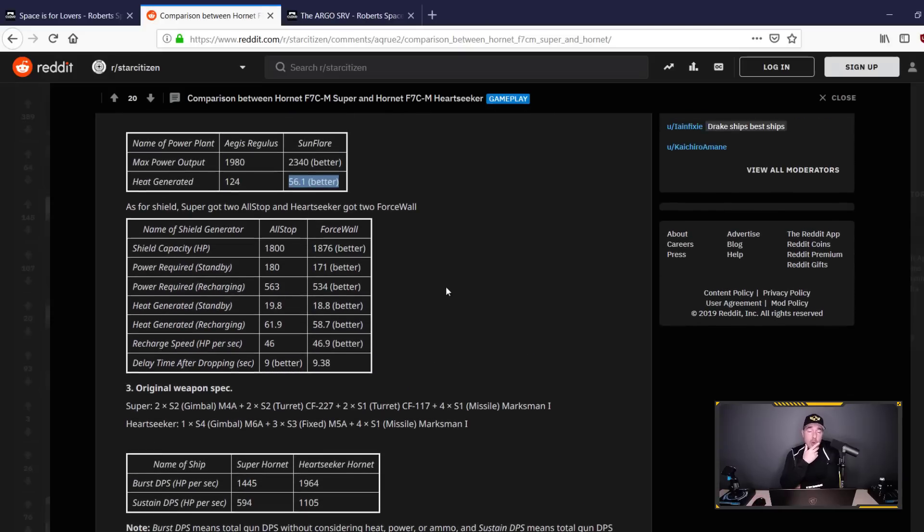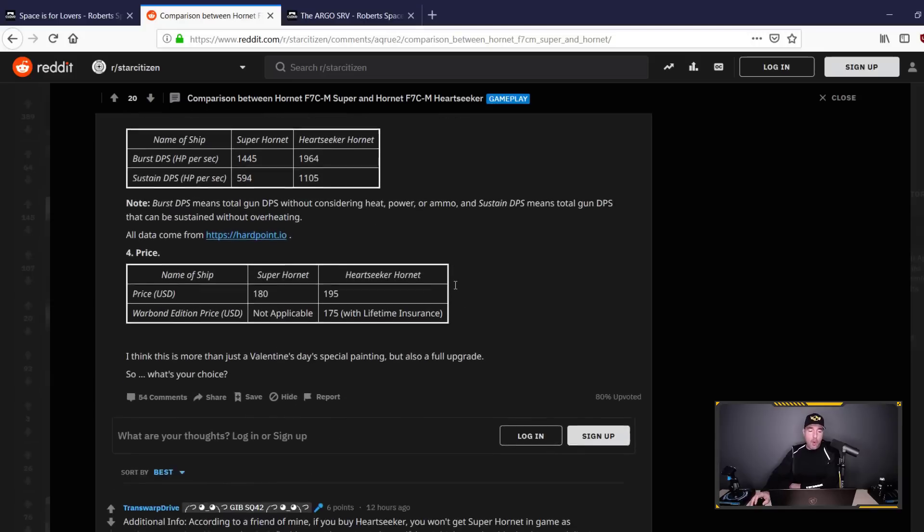And it only gets better. The shield generator: the Super Hornet comes with the All Stop at 1,800 units; the Heart Seeker gets the Force Wall at 1,876. Better power acquired, better recharging, better heat generated — better, better, better, better. This is a better component compared to the All Stop.